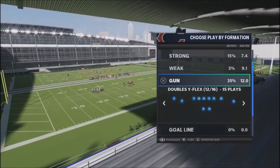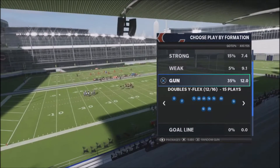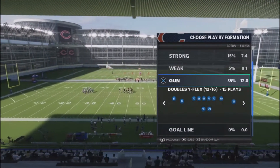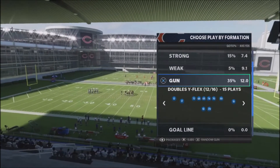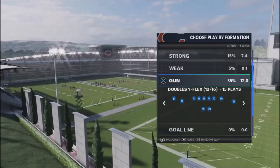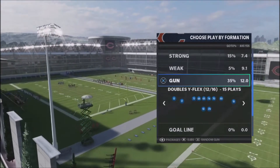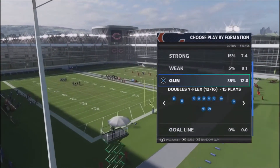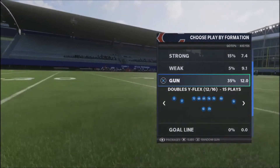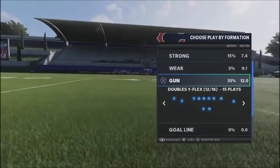Hey Patreon, once again guys, thank you for the support. I want to show you a quick scheme. I'm not really going to go into an extensive breakdown of all the different types of coverages. I'm just going to do a quick breakdown against random nickel defenses and dollar defenses, and how I'd run this game. This is out of the Gun Doubles Y Flex formation.